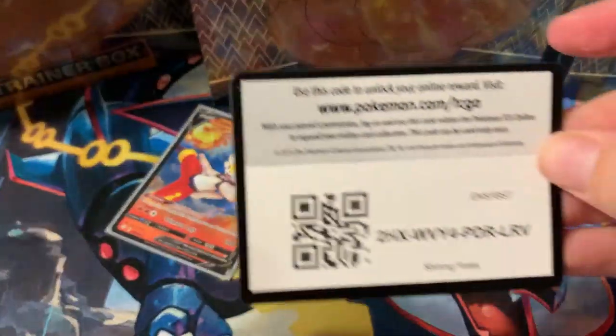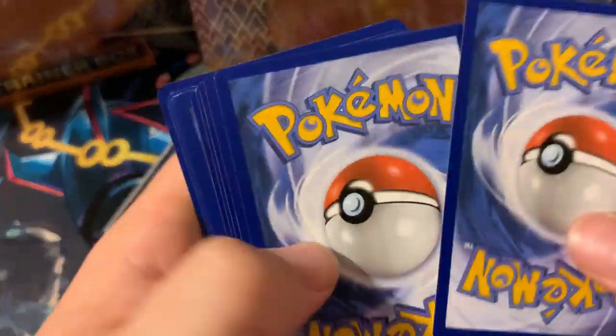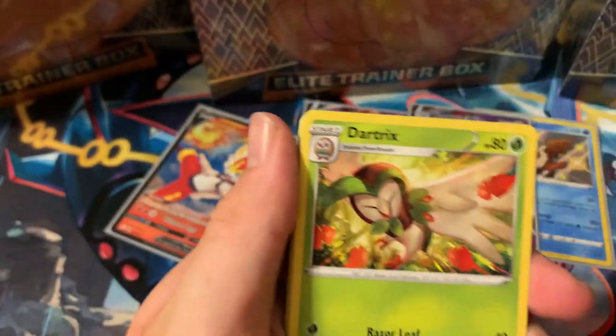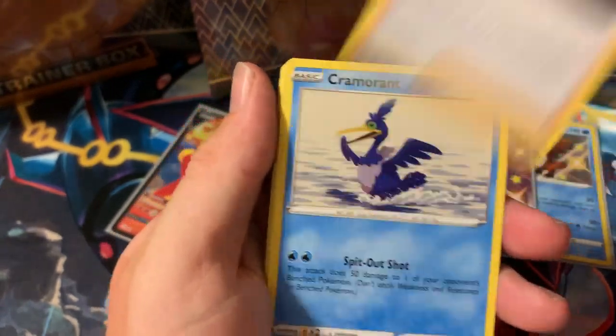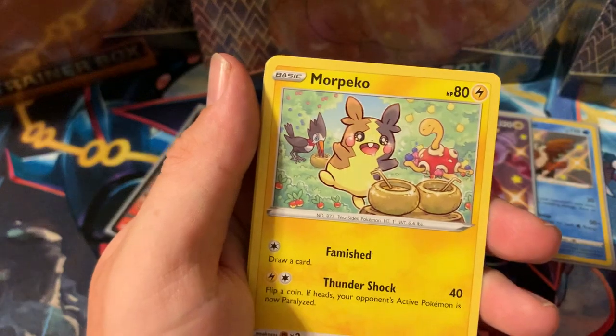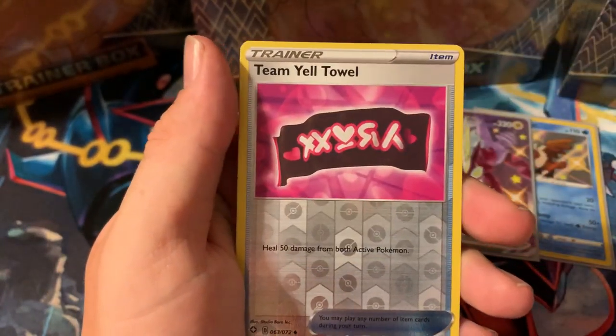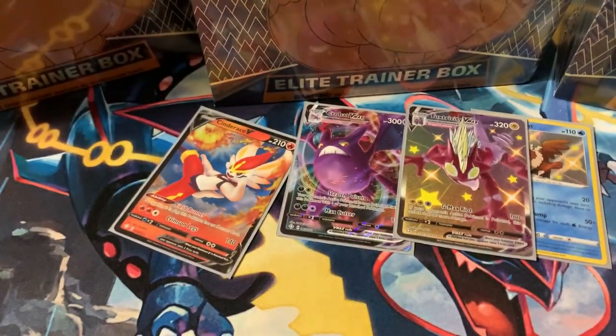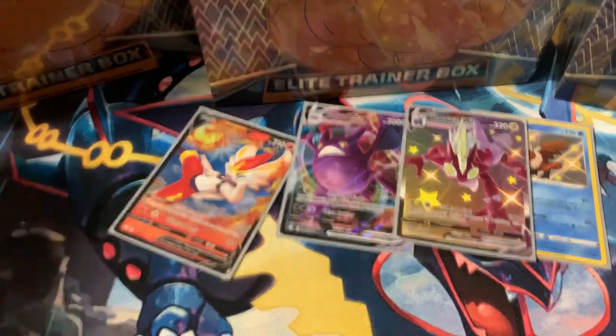Last pack of this pin box — code card for you guys, one, two, three, four. Going with fire and metal energy. Dart Trix, Ball Guy, Cramorant, Tripinch, Yanma, Koffing, Morpeko, Horsea, Thwacky reverse, Volcanion regular rare. A little bit of a letdown, but we're not going to let that get us down. On to the ETBs!